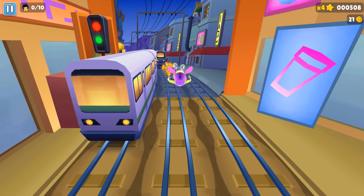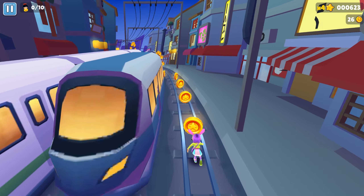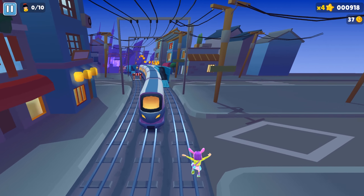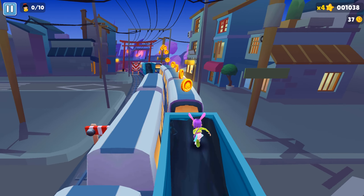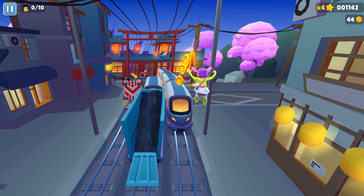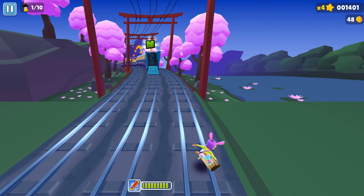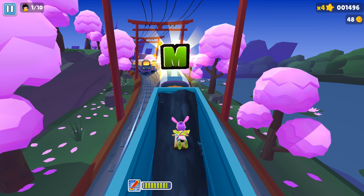New characters! We should collect our 10 special items — after several runs we will unlock Akira, the new character. We'll also record him. Now let's activate the gold board. We collected the first special item and we need the medal.